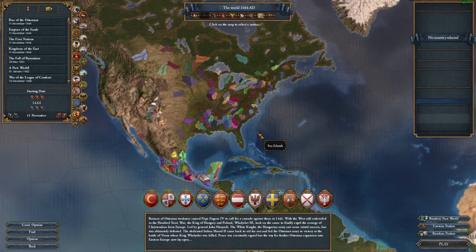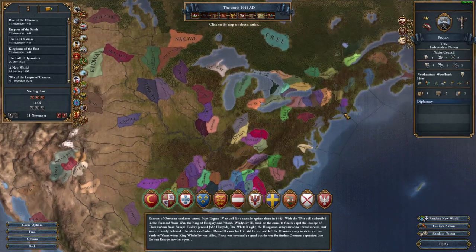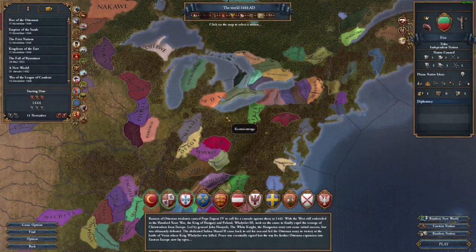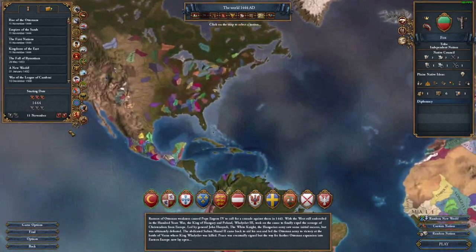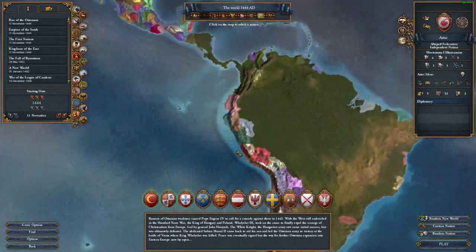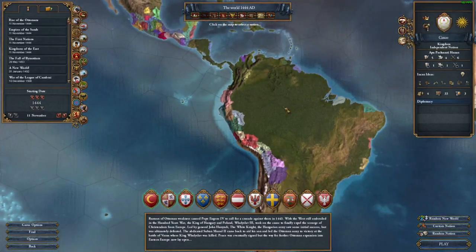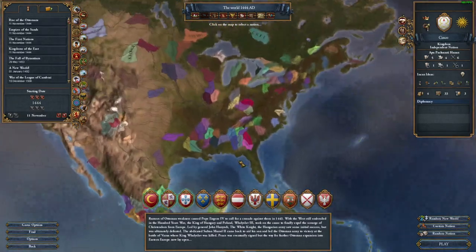We need to begin with any Native American tribe that is capable of reforming their government. This means someone like a migration North American tribe is able to do that, but someone such as the Aztecs, who have their own government reform mechanics, or the Inca, who also have their own government reform mechanics, will not be suitable. So basically, pick a Native American.